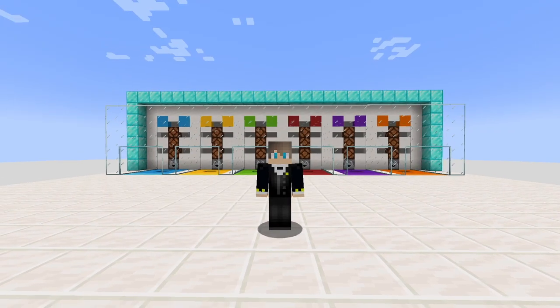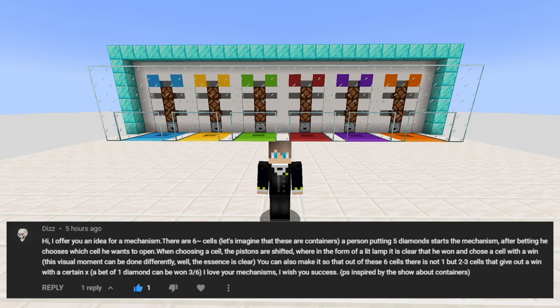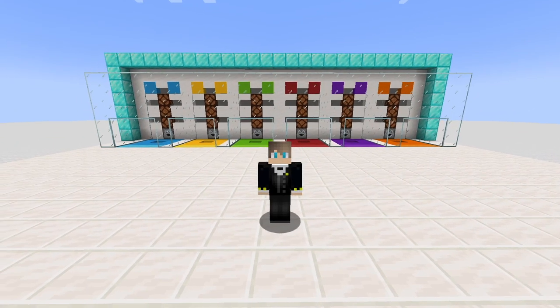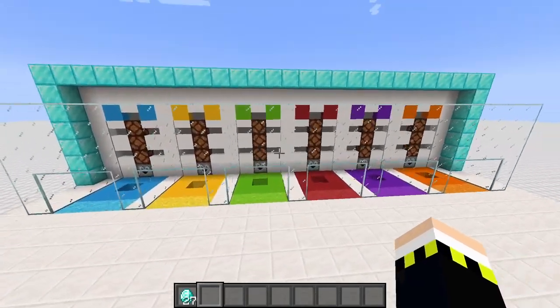Before we get into the video, thanks to our suggester. To sum up his comment, he offered me an idea for a mechanism all around a 6-cell mechanism that you can choose. He also wants 5 diamonds as a payment and he wants the option to select a container and to win in multiple containers or to win in none of them. I think I made a pretty decent version of your game as far as I understand it correctly.